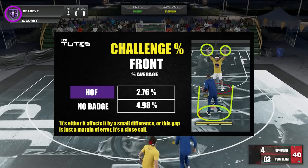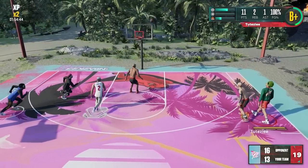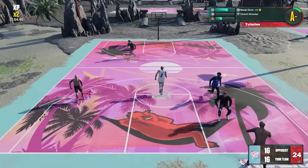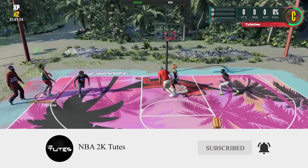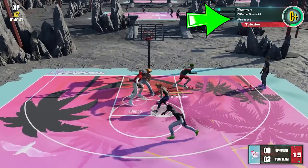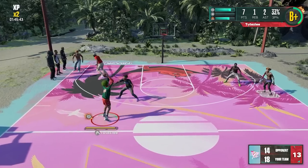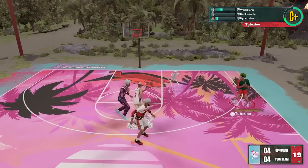I'm leaning more toward that it does affect it, but I'm not cancelling out the fact that this could just be a margin of error. It's hard to make a solid call when the gap is so small, especially comparing no badge to Hall of Fame. To be clear, the badge will still boost your make percentage — I was just testing if there's an additional function. Based on the test, I don't think you need to worry about the challenge reduction part.